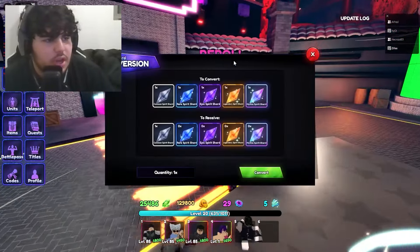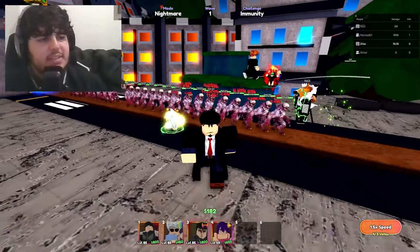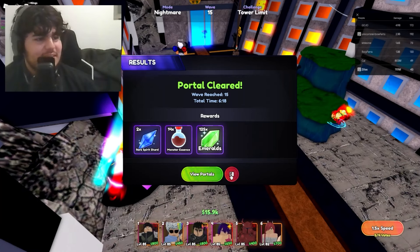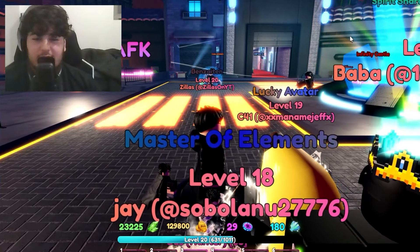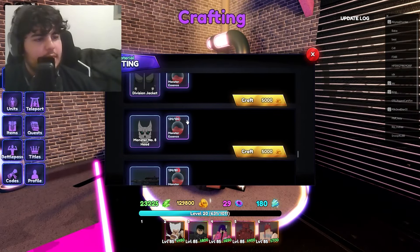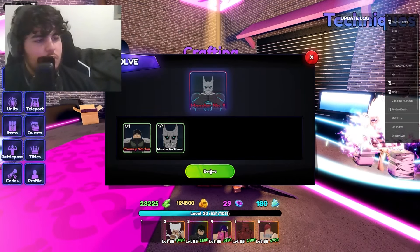To evolve the Cleanup Worker, I need 130 monster essence. We got 16 per portal, so 130 divided by 15 means we need about 8.66 portals. Grinding these out with the crew — it's 4AM so I'm being quiet. We finally finished all the portals! Going to crafting, scroll down to Monster Number 8 Head — boom, crafted. Now to evolve — boom! Cleanup Worker is fully evolved!